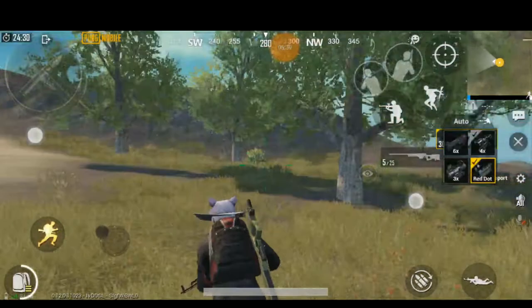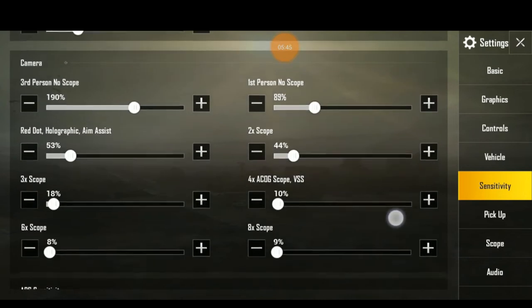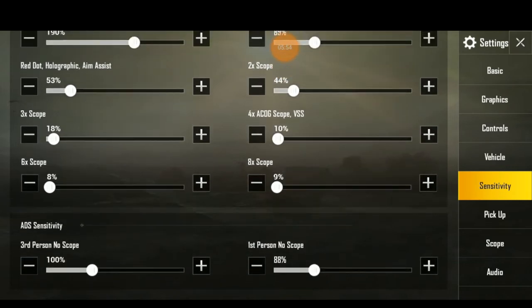Okay, 53 is set. Settings — sensitivity. Now 53 is set. For 2x scope, it's 44 — that is short range. For 3x it is 18. Because if you use short range, you can use 20 to 30. If I use short range, that is 18.